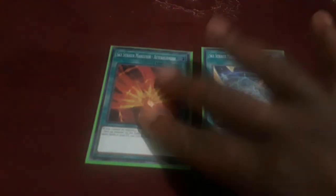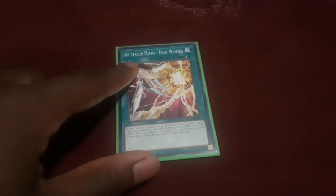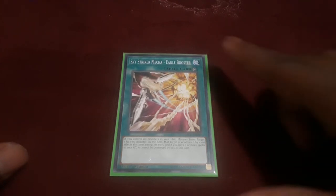Moving on to the rest of my one-ofs — Afterburner and Jamming Wave. Afterburner destroys face-up monsters, but if you have three or more spells in the graveyard, it destroys a Spell or Trap card on the field instead. Jamming Wave destroys a set Spell or Trap card, and if there are three or more spells in the graveyard, it destroys a monster on the field instead — so they're kind of opposites of each other, with great setups to get rid of things quickly. Eagle Booster makes any monster on the field immune to card effects, and if you have three or more spells in the graveyard, it also gives them immunity by battle.